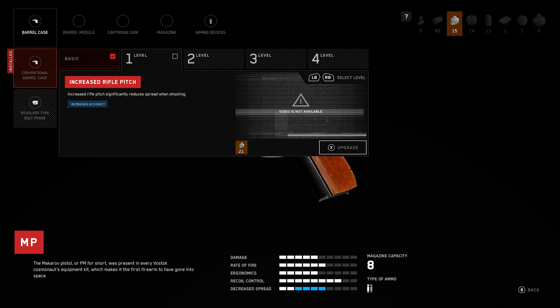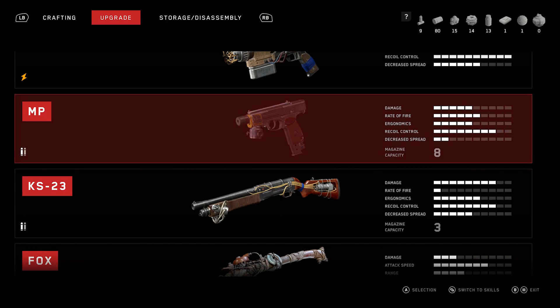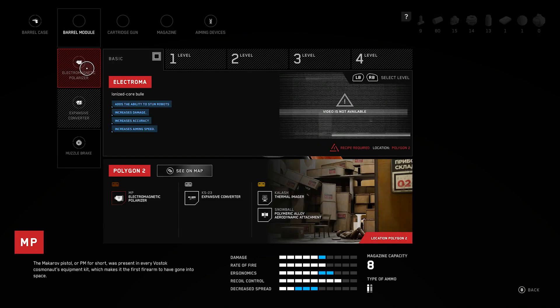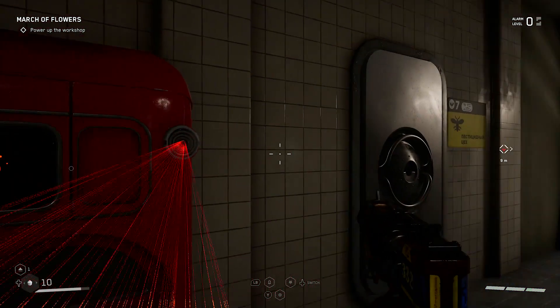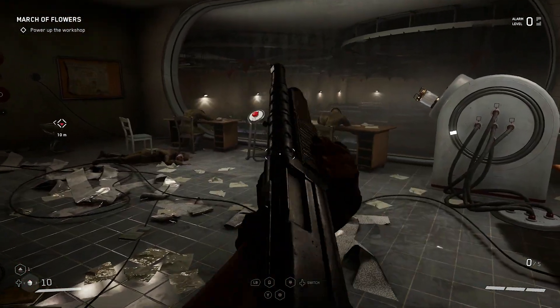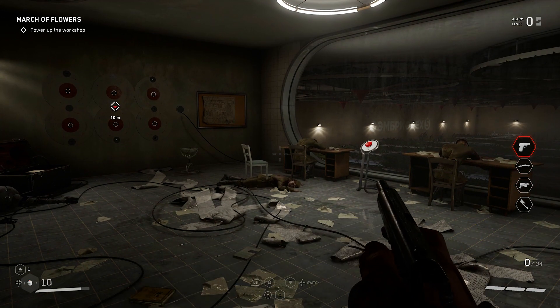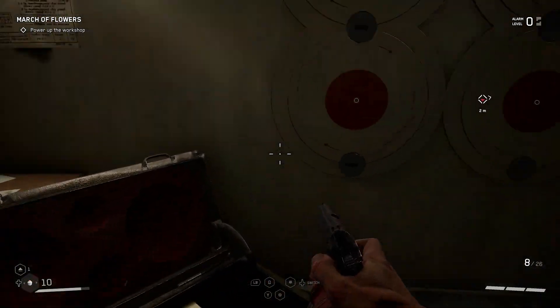Increase accuracy, reduces recoil. Let's go to the barrel module and see if there are any upgrades we can do there. Muzzle brake — absolutely yes. But I don't have resources, so never mind. We have five shells in here and 34 in here, so this is the weapon we're going to be using for a while.